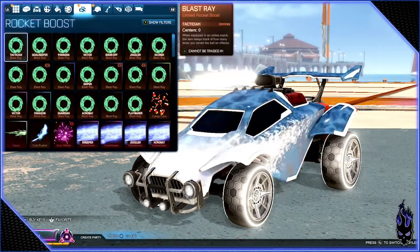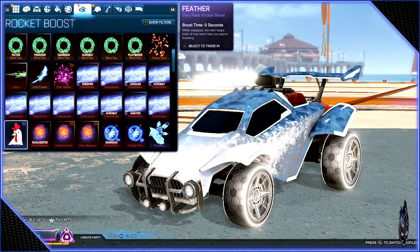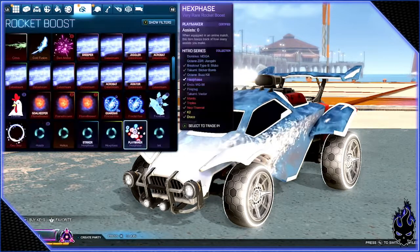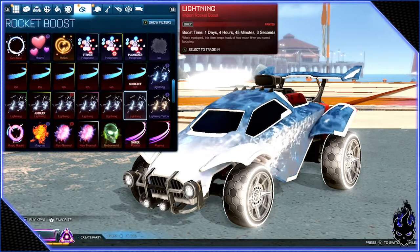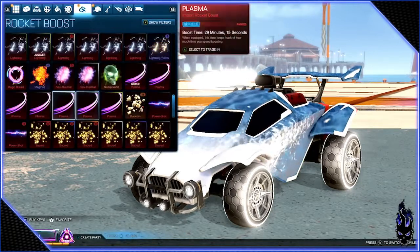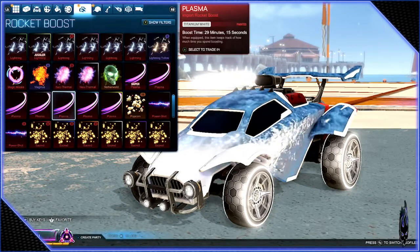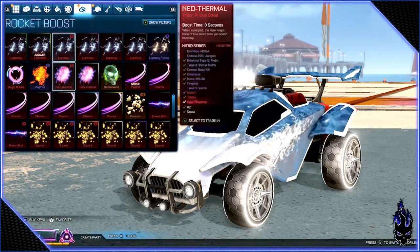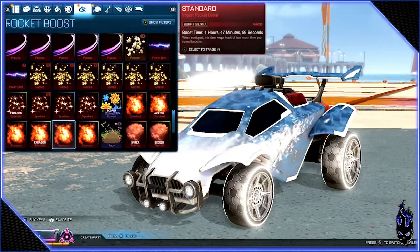All these Blast Rays need to go. Tons of Data Streams from the trade-ups — I don't have a white one yet, which is actually kind of surprising. I think I got the two Plasma Titanium Whites — I'm really happy about that trade-up. I may start using that one; haven't fully decided because I do like using the Lightning. And my sacred collection of Sparkles.